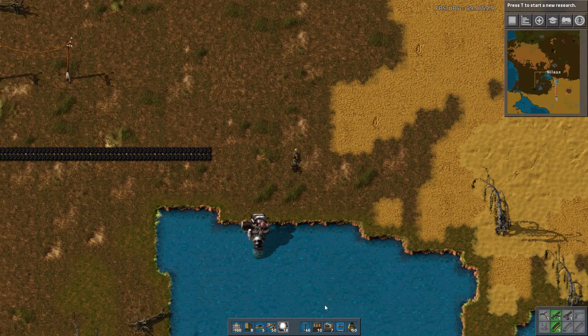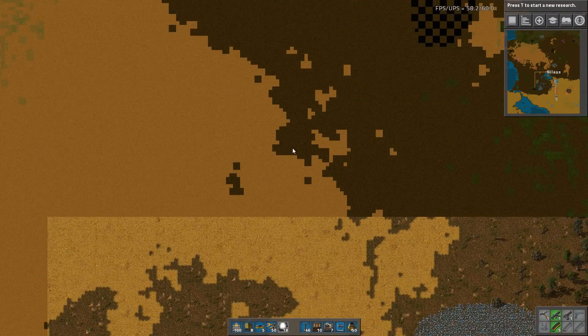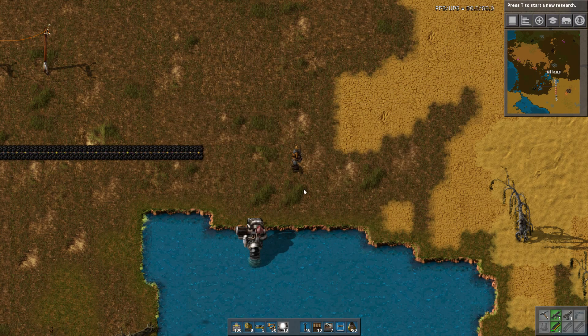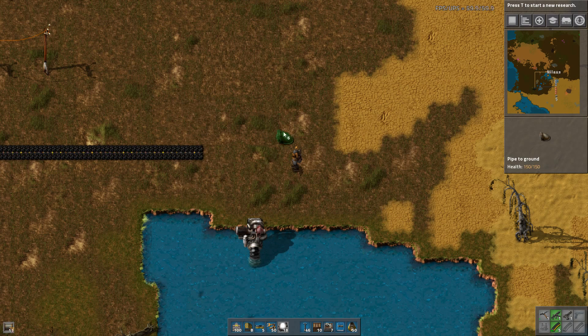My recommendation is when you build it, make sure you build it so that it can be easily scaled up as your power increases. That means first you need to find a place where there's a decent amount of space. That's the first part. The second part — and this is actually one of the key things I find in this setup — is how you approach the initial layout.